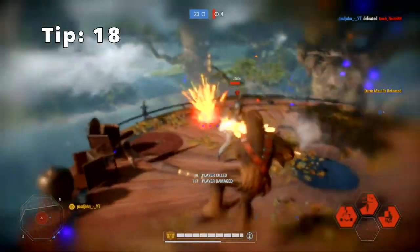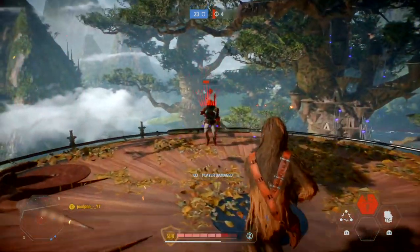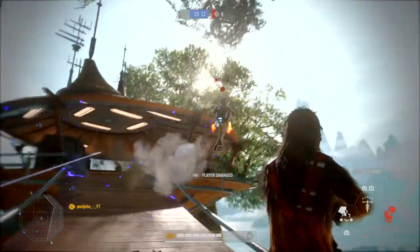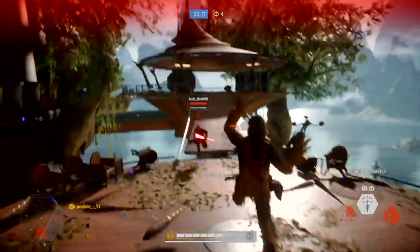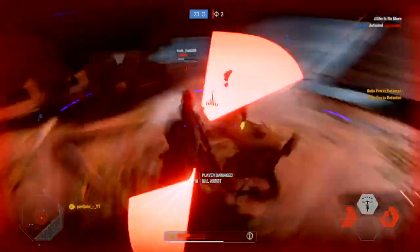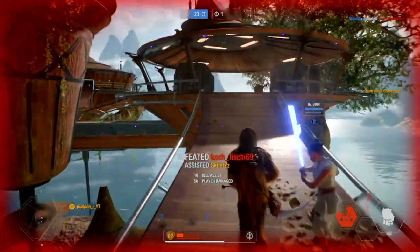Tip 18: when playing as Chewbacca and using the ground slam ability, you don't need to wait until the animation is over — just press the button again and you will activate his slam. Also, when you are surrounded by enemies, don't run away to use the ability; just jump up and activate the slam so you skip the animation.